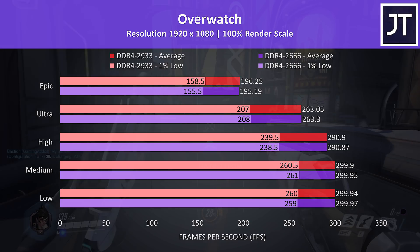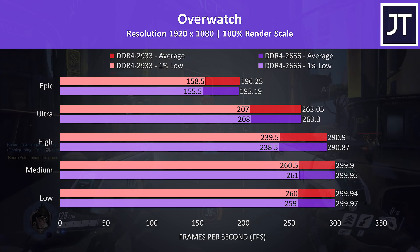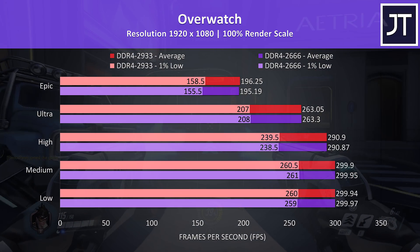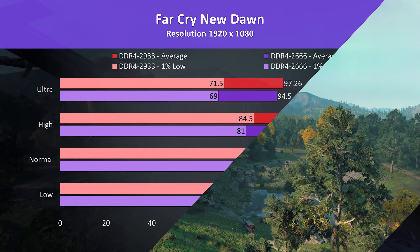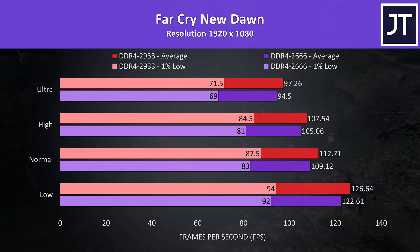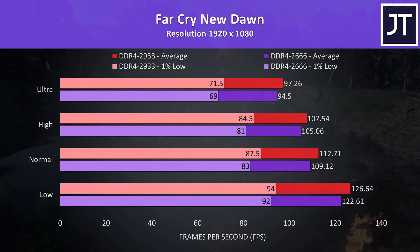Overwatch was tested in the practice range, so performance is better than actual gameplay, but it allows for a more accurate test run — ideal for a comparison like this. Either way, basically no differences here. Far Cry New Dawn was tested with the game's benchmark tool, and there was an improvement seen at all setting levels with the faster memory, though not by too much.